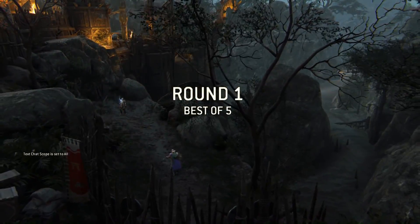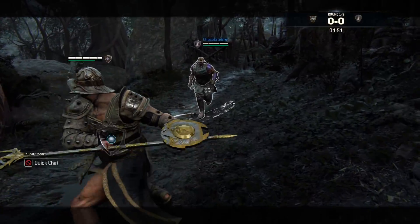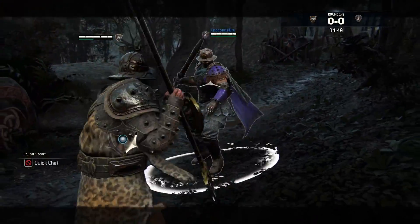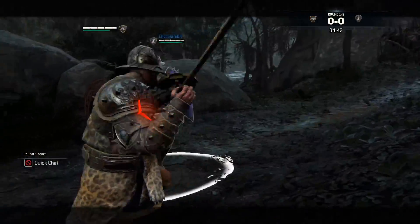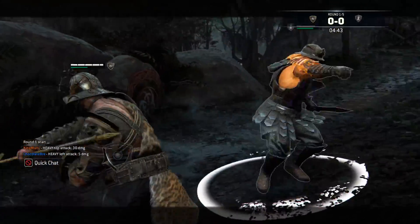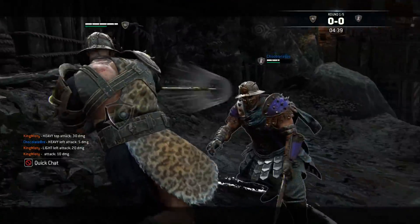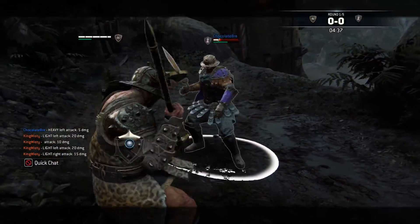Okay, we got ourselves another Centurion — this will be fun. Pretty warmed up from fighting that other Centurion so we should be okay. Guard break feint, dodge that, punch him for that, and a toe stab to top off the cake. Can punch him again — yeah!